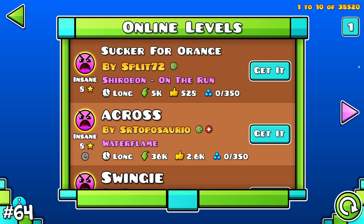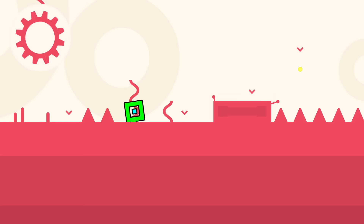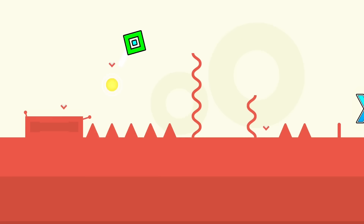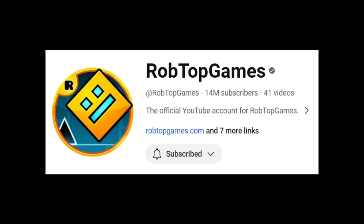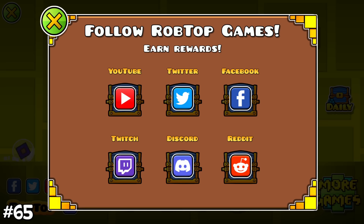The most rated levels with the same username is 4 — they are based on the username J.OF, a famous Geometry Dash creator. Here is a fact that is actually useful: the game cannot track if you're subscribed to RobTop when trying to obtain the related icon, so you can just click, immediately go back, and get the coin.